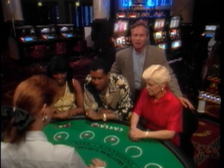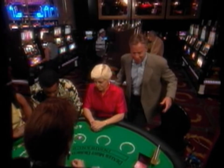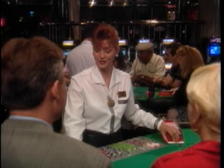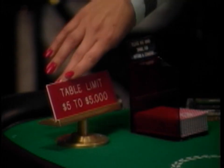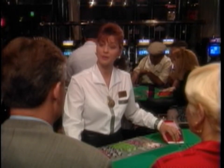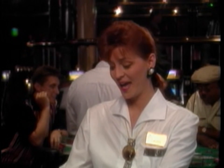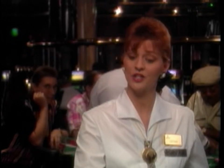I think it might be easier to show you how to play rather than tell you, so let me sit in and play a couple of hands. The first thing you're going to do is place your bet in the circular area in front of you. Each table posts a sign that tells the minimum and maximum bets allowable. If you won, you would be paid whatever you originally bet — so if you bet $10, you would win $10, unless you have a blackjack.